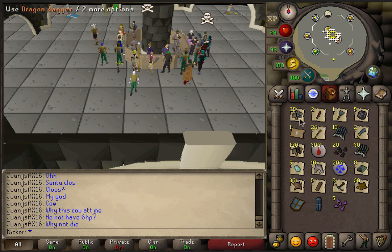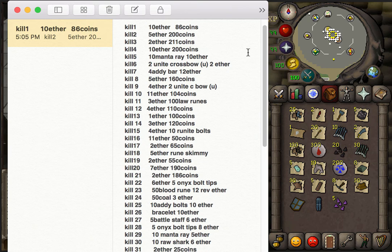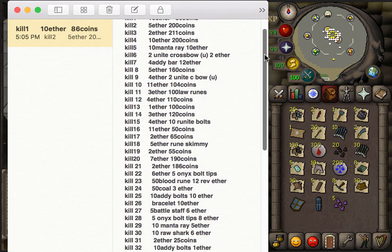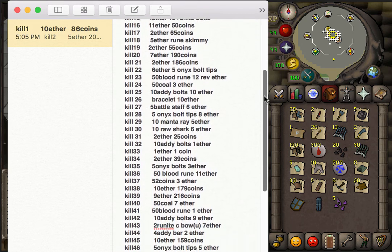Alright guys, this is the final loot from 100 revenant knight kills. The only things not shown here are the coin drops, because they drop anywhere from one to two hundred coins and really didn't add up to much in the end. Same with the revenant ether drops — I did write them all down, and you can look through this yourself or pause the video to see how much the ether and coins totalled.